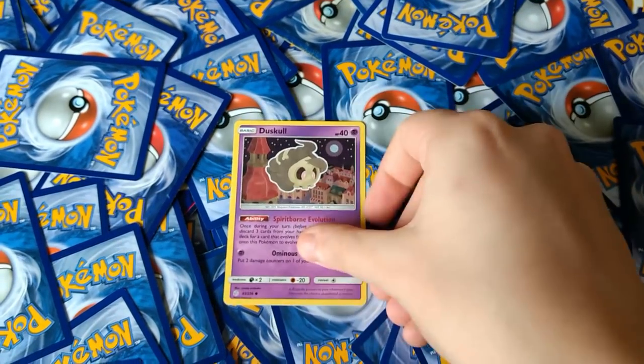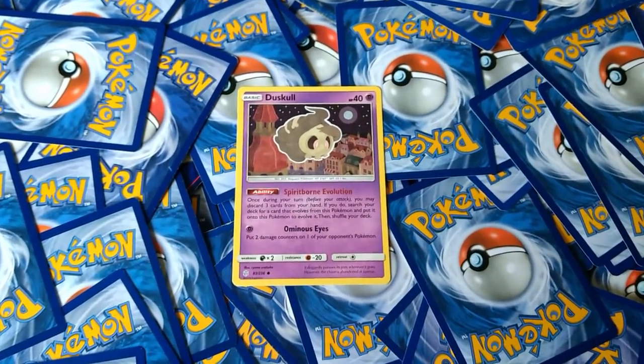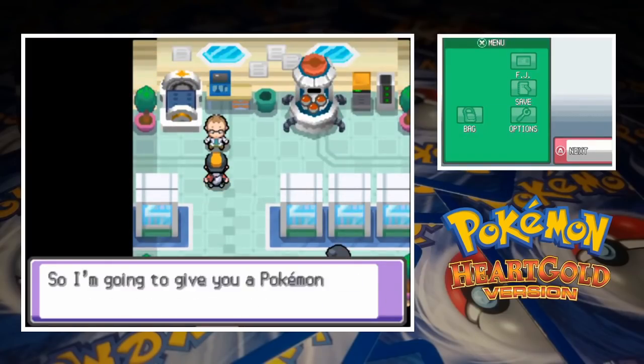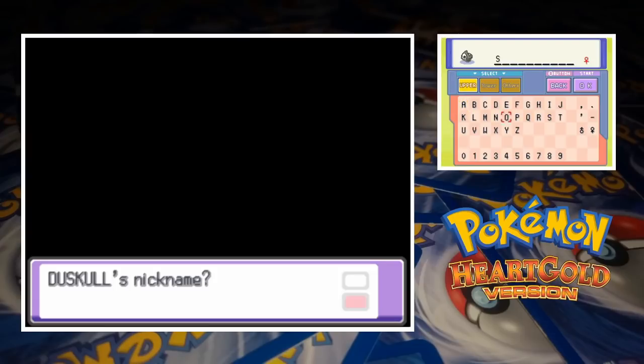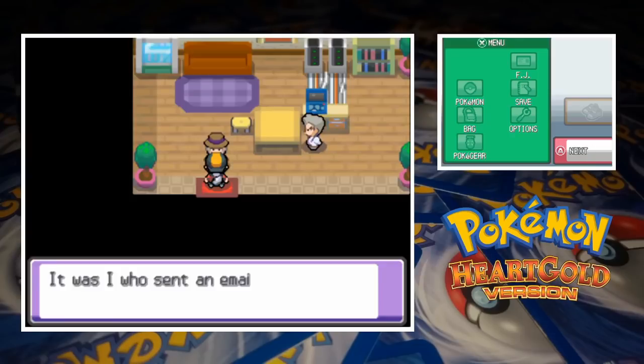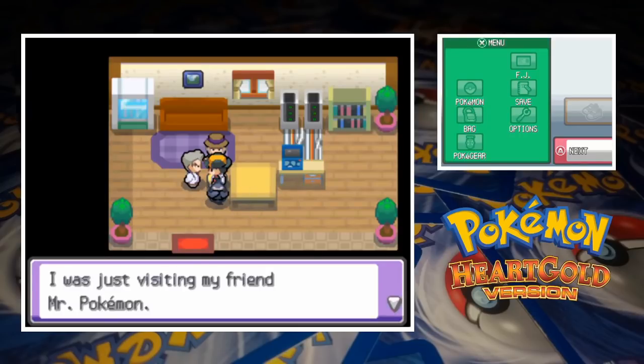We're going to be using Duskull for the first rival battle with Silver but before we get to that we've got a meetup with Professor Elm. The Johto Pokemon Professor asks us to choose a partner and head to meet Mr. Pokemon in his place. We agree and pick up our brand new Duskull and nickname her Scully. After heading out of New Bark Town and through Cherry Grove we reach Mr. Pokemon's house on Route 30. While we're doing that our rival is busy robbing Professor Elm's Pokemon Lab.